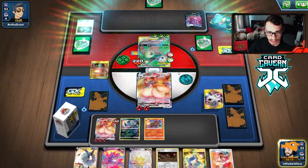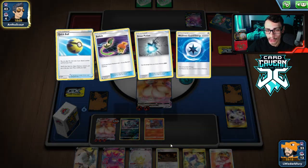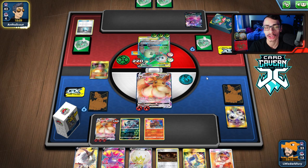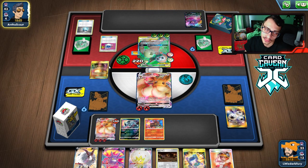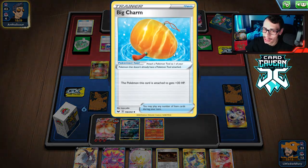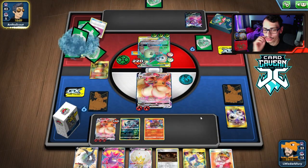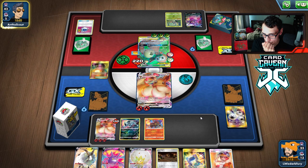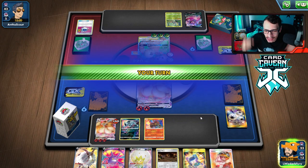They got into Dedenne or another Crobat. That Great Potion was pretty big — we would have knocked them out without it. We could lose our Stadium but then we might not be able to G-Max Cuddle again. We just got to hope they can't attack. They actually get a Rowlet and fail the attack! G-Max Cuddle for the win! We draw an Energy. I'm not going to play the Welder because they could Tropical Hour me — I want to keep all the Energy in the deck. We're just going to knock them out. G-Max Cuddle!